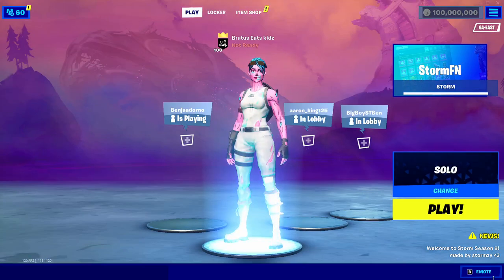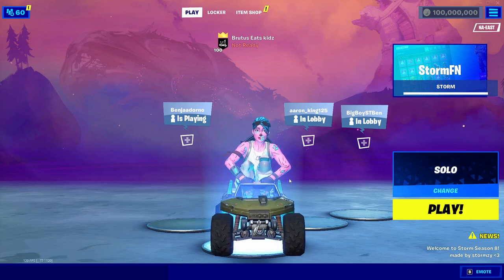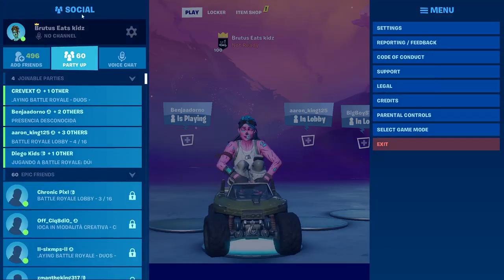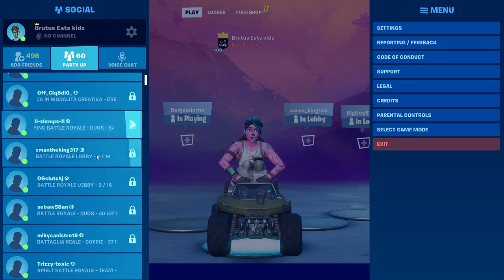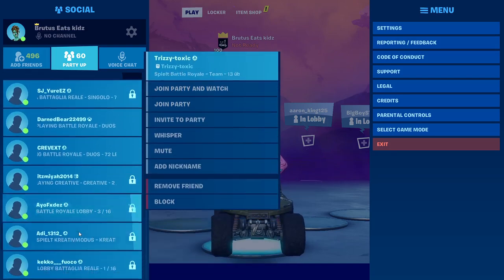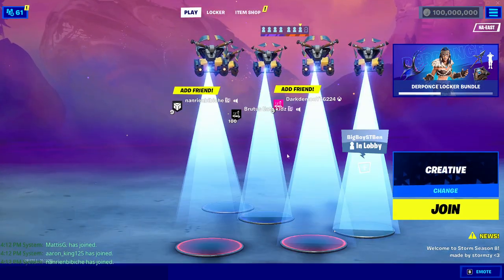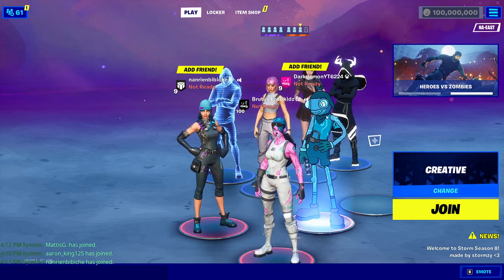Once you're in the lobby, you can do any of these emotes and use them. If you want to join your friends, just go over to the friends section — as long as you have friends on this account, you can join anybody if they send a party invite or you can join their party. If you join someone else's lobby, they'll be able to see your skin, including OG skins.